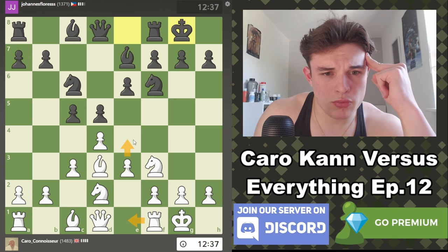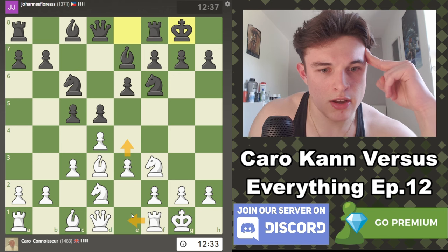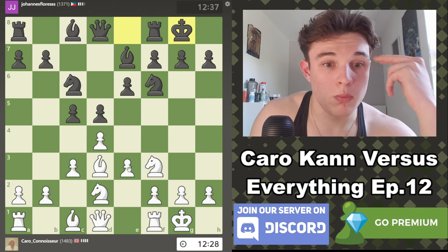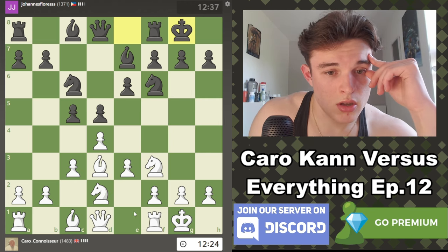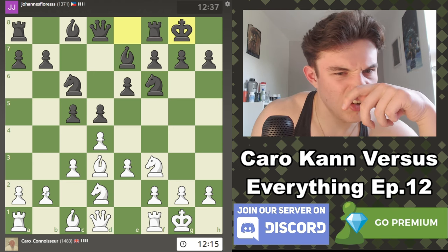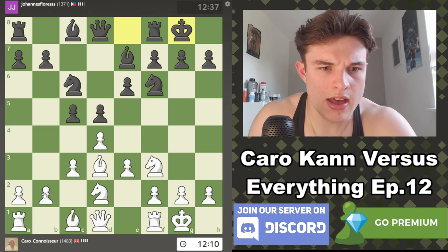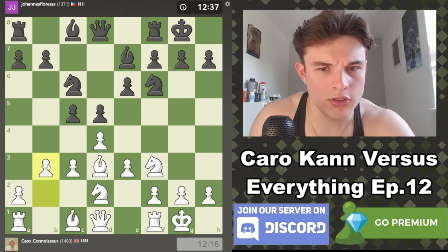We could consider b3, Bishop b2 — which is a typical way of playing the Colle. This actually quite resembles a Slav defense. Rook e1 is also a good move, because e4 is a common idea of the Colle — we add even more support for that move. When you can get e4 in, then you can release your bishop. I'm not that experienced in these kinds of positions, so I'm going to treat it more like a Slav, and in a Slav I think I would fianchetto.